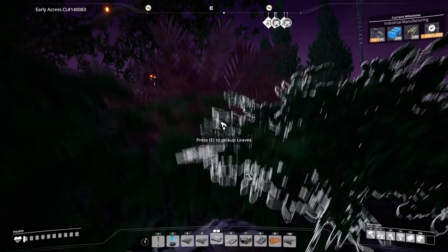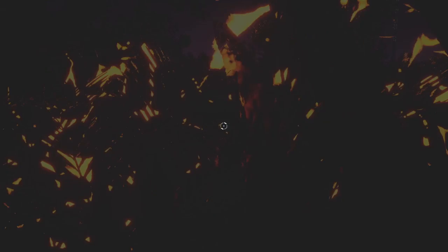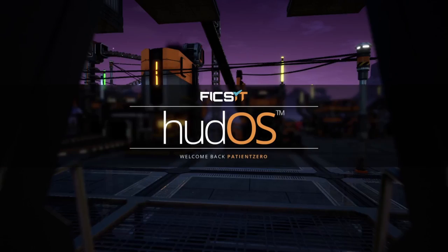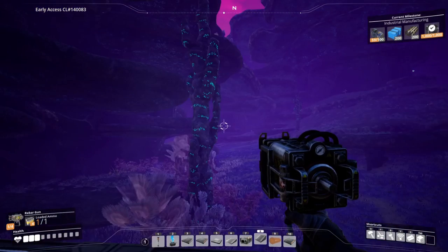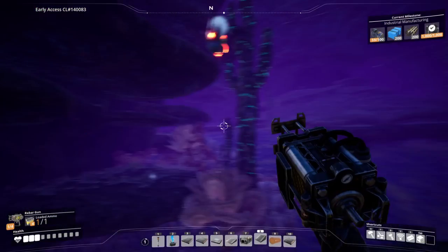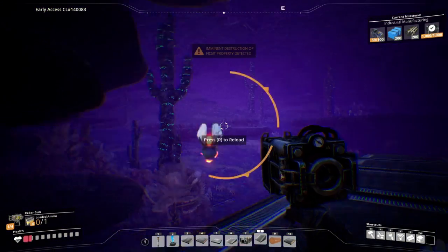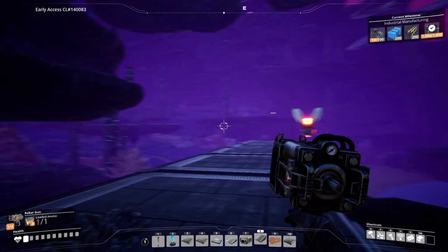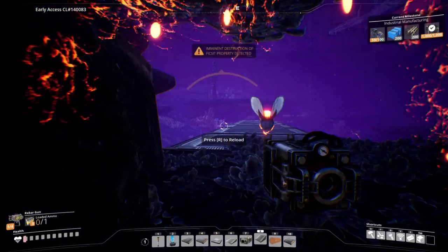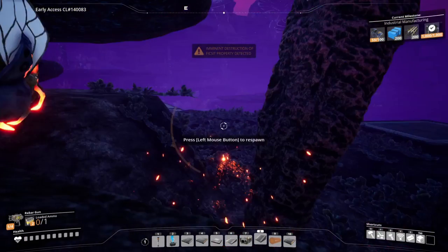If you land and you discover that you are absolutely terrible at killing any of the indigenous lifeforms to survive, then don't worry — there is a strategy for you as well. You may notice, as I'm running around like a mouth breather missing this alien and forgetting to reload my nail gun, that I'm running around on some platforms. These platforms are not present on the planet when you arrive, and that is part of the strategy if you suck at this game.